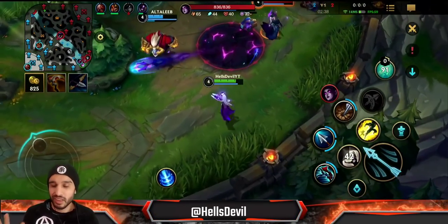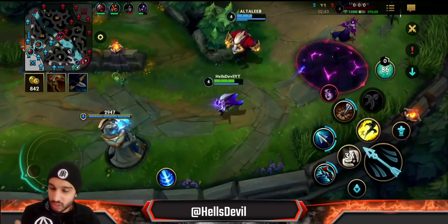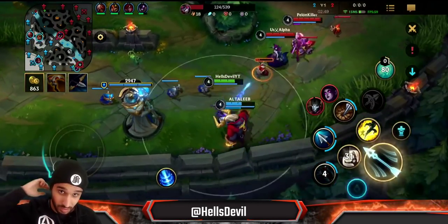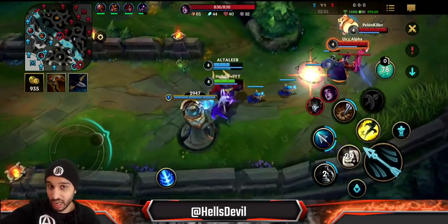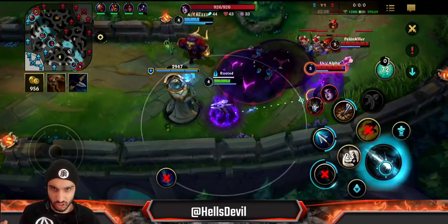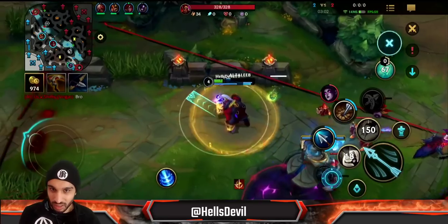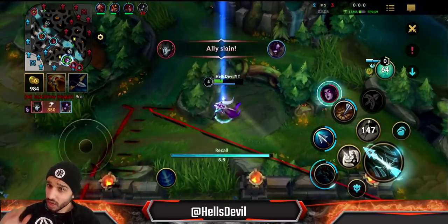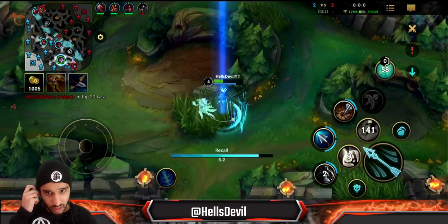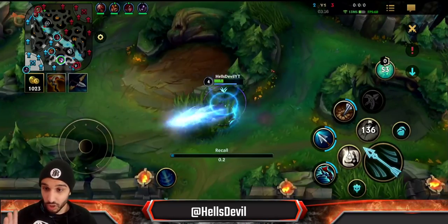Champions like Lux and Leona can work with Vayne, but they don't synergize well — you're basically playing the lane one versus two with an Alistar. When you pick Vayne, make sure you have an enchanter support to massively increase your chances of winning. Imagine Janna giving you a shield before you engage which also gives you bonus attack damage — compare that to an Alistar just chilling in your lane doing nothing.